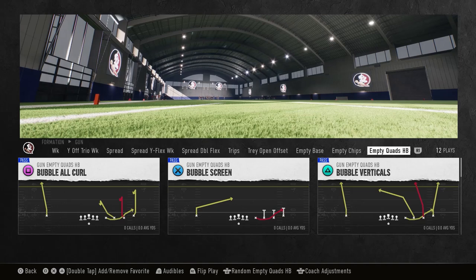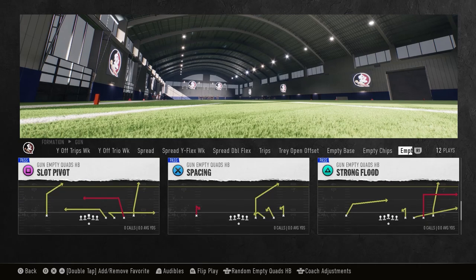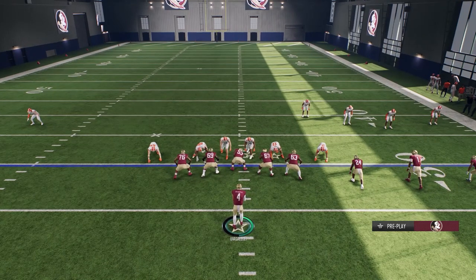Yesterday we broke down the USC offense. Today we're doing the same thing — how to pick up blitzes out of empty quiet halfback. If you're struggling in the red zone or against certain defenses, let me know in the comments. The play options are bubble screen, slot pivot, all go, bubble, or curl. The play we're going to come out in is Stick. The first thing — super important — push L1 or LB, hold it, and slide right stick to the right, then pull up the ID feature.